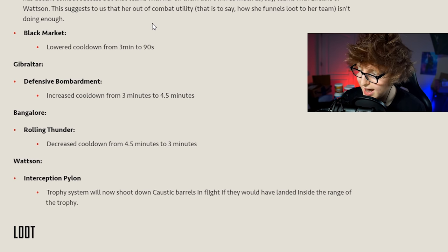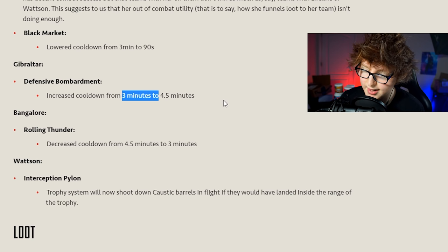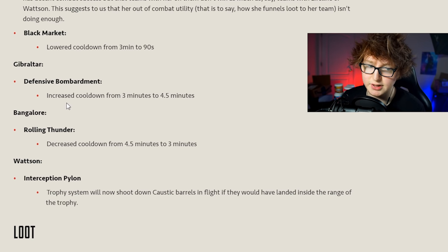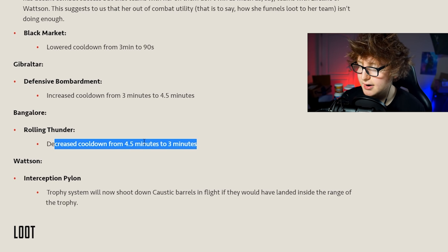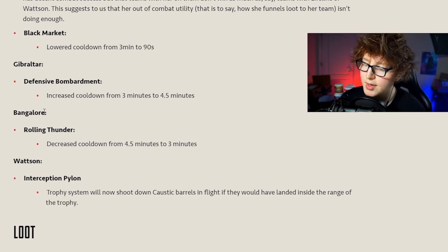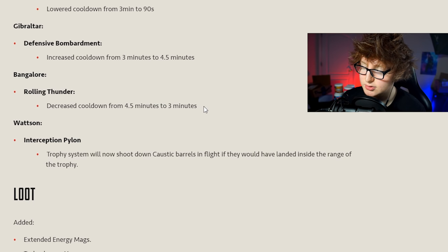Loba got a nice little buff - the cooldown of her ultimate Black Market was lowered from three minutes to 90 seconds, so you'll be getting it a lot more. If they actually fixed her bracelet, which has been bugged all of Season 5, Loba could be a decent pick in ranked. Gibraltar's defensive bombardment got nerfed - cooldown increased from three minutes to 4.5 minutes. Bangalore got a buff with her ultimate cooldown decreased from 4.5 minutes to three minutes.